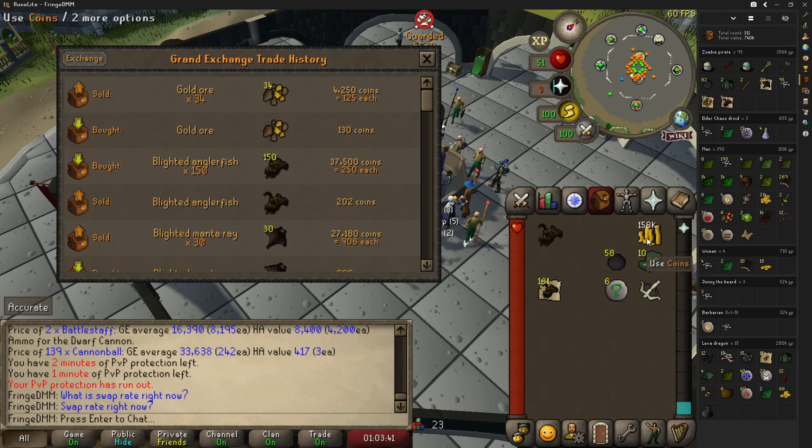You can see 158,000 gold in my inventory because when I went to sell the anglerfish we got, I noticed how cheap they were and quickly scooped some up. So if we add 37,000 to the 158,000, we're at nearly 200,000 gold.